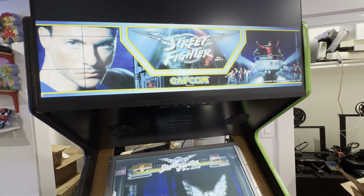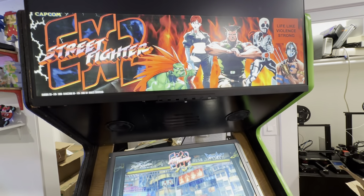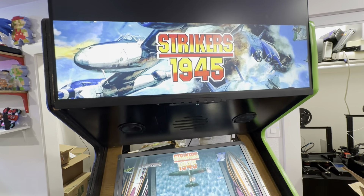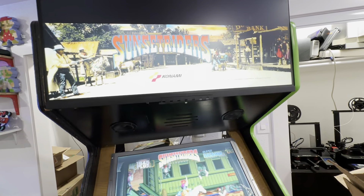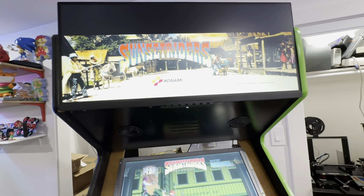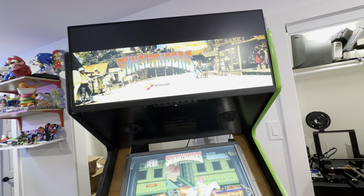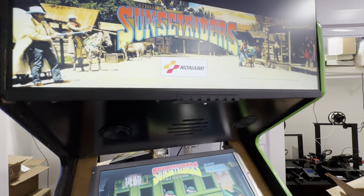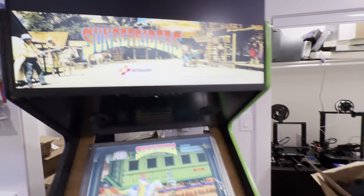Gotta have the movie version. EX2, Strider — it just goes on and on. These animated ones are just really cool. That Sunset Rider one doesn't have much animation because it's got live-action in the background — they could have made the clouds move, but even then it's still a bright, nice-looking marquee.